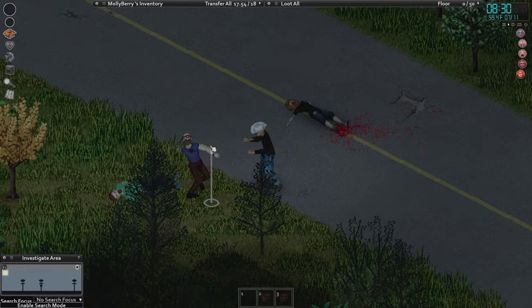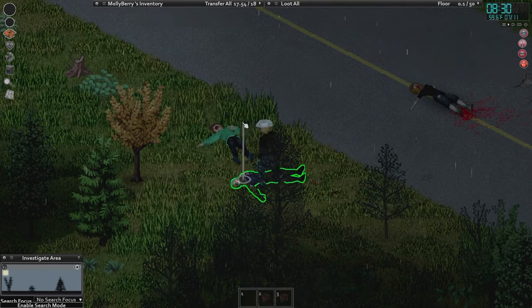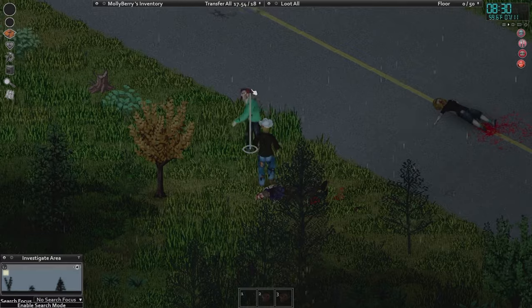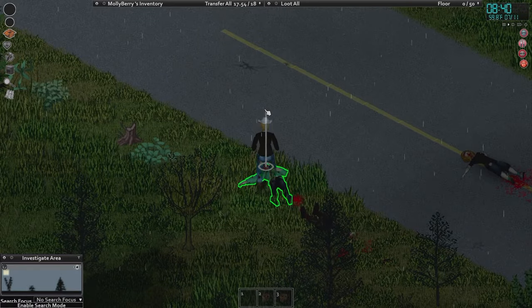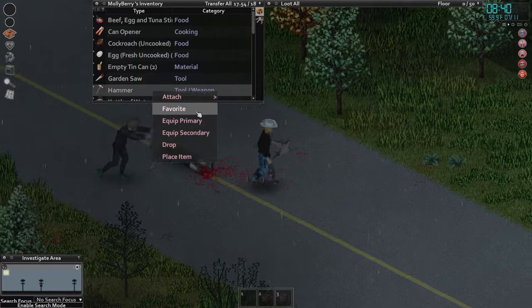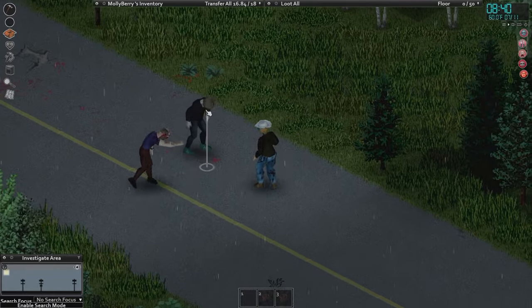We don't really have a weapon right now, which is why we're fighting without one. Oh, there's another one. I do have a hammer — dang it. We will equip our hammer and hammer these guys a little bit.